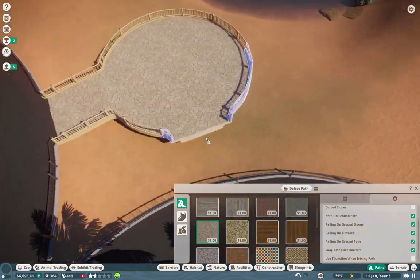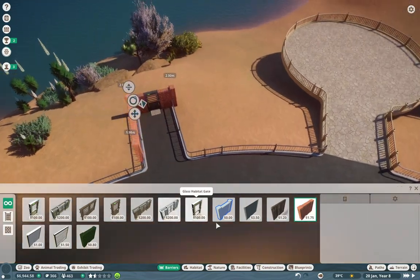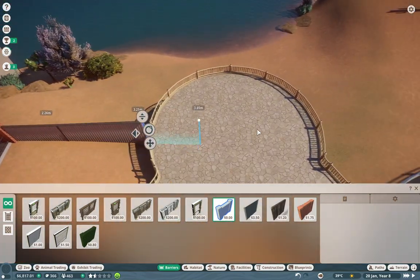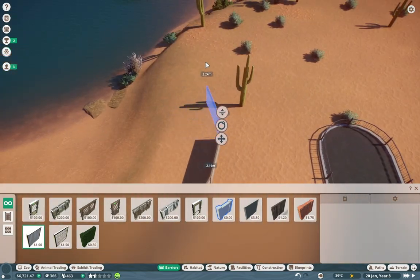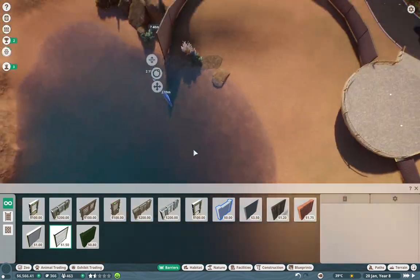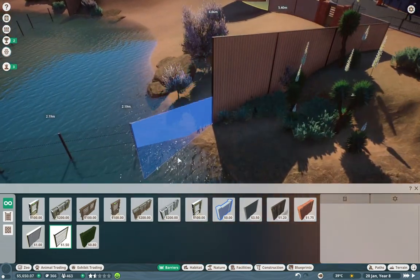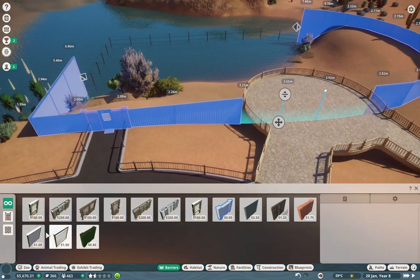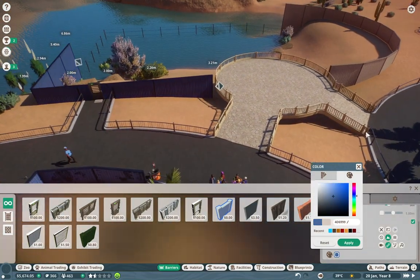We're working on this little penguin viewing platform over here - call that some alliteration! I decided to take advantage of the natural water around us. Penguins want to swim, so we might as well make them swim. Here I go just trying to make sure that they can't really escape by blocking them in with some chain link. I'm not really sure if that would work in real life because penguins are kind of clever, but it's just how it'd be sometimes.